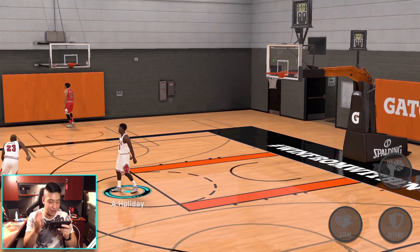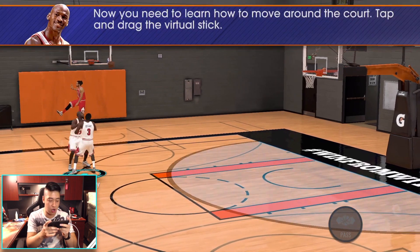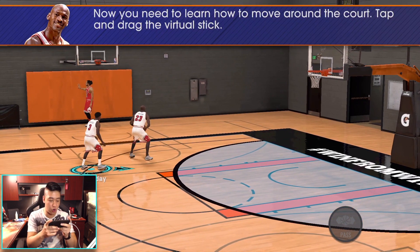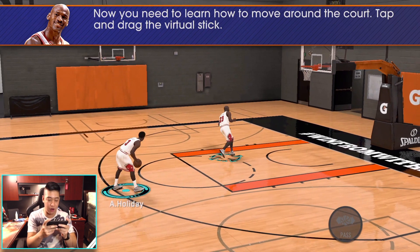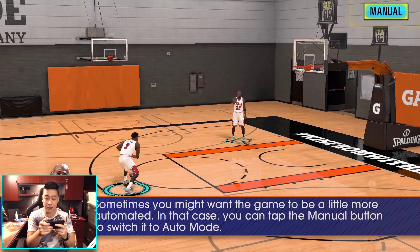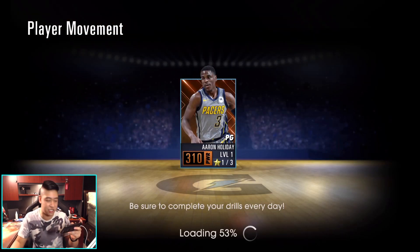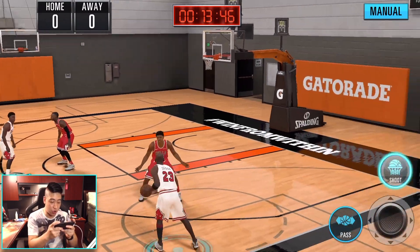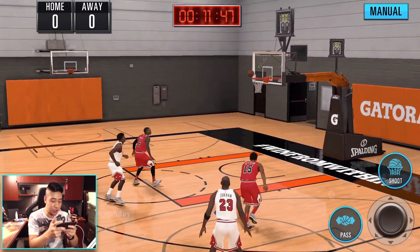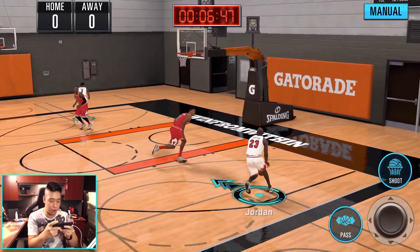Now we've got to play some defense — these controls look exactly the same. They've got the steal — we stole it from Jordan! Now you can learn to move around on the court. Tap the virtual stick. We're on offense now. You can turn on manual mode or auto mode — we're just going to keep it on manual. Let's get a little two-on-two action with MJ on our team against these low bronze players.